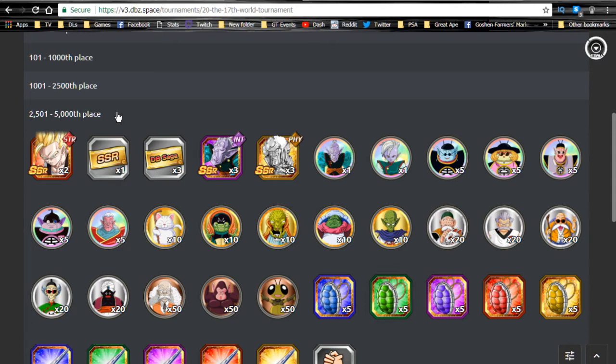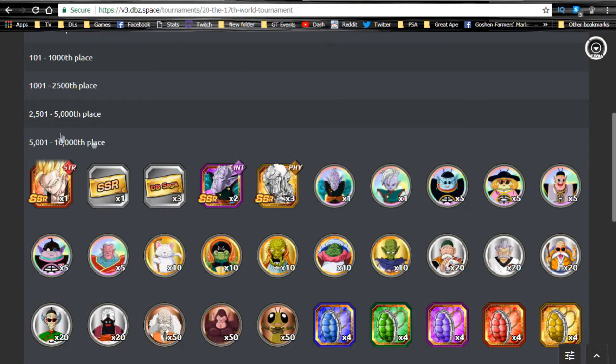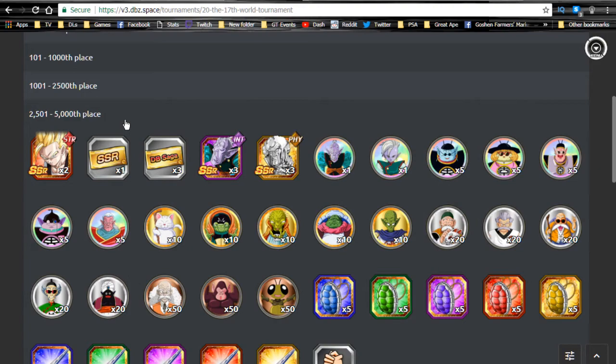I want the bottom-right dupe unlock and just the base card, because I can get him to super attack 10 without a problem — especially if you've been following me on Twitter or in the Dokkan Multiverse group. You'll see what I've pulled. I went pretty hard on a couple of two-time Elder Kai banners. Anyway, you can score him all the way up to the top ten thousandth place, so they made it a little wider. I'm definitely going for top five thousand.